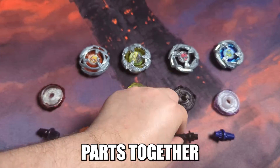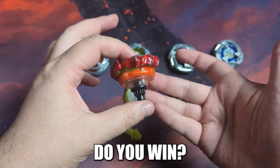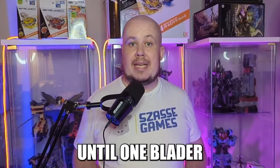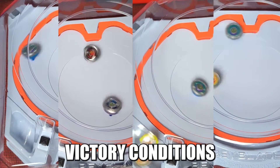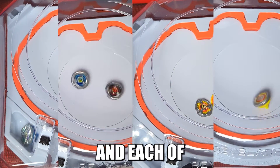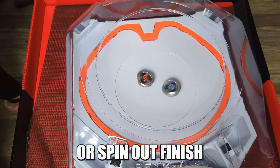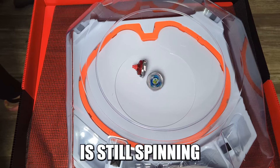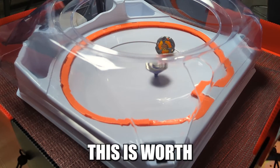Combining these three parts together gives you your Beyblade, and once you have it ready, how exactly do you win? A Beyblade match consists of multiple battles until one blader has received an appropriate score — usually four or seven points in Beyblade X. There are four victory conditions for a battle, each with a different point value. The survival finish, or spin-out finish, is when your Beyblade is still spinning and the other has stopped and fallen over — worth one point.